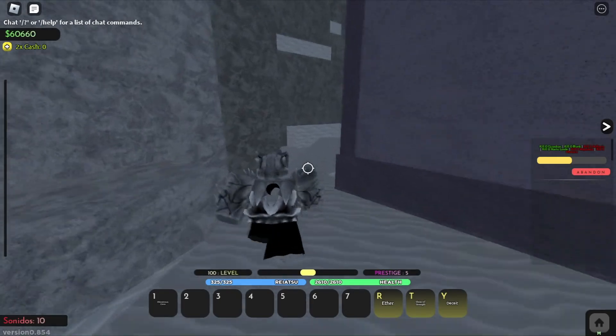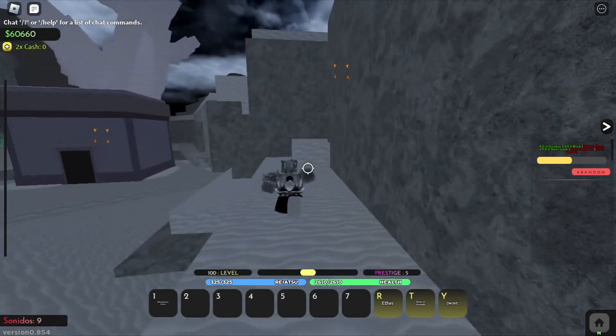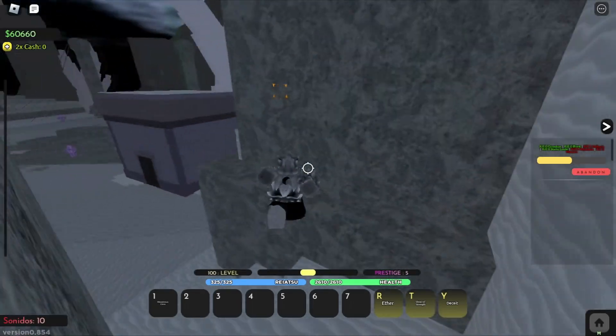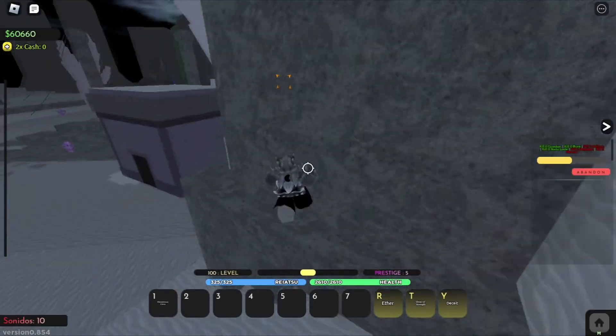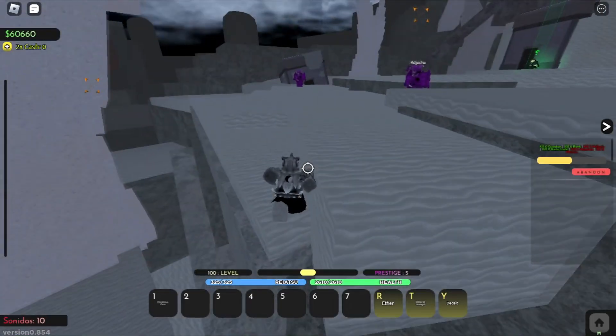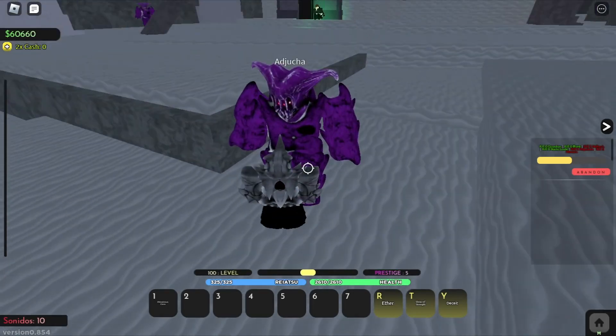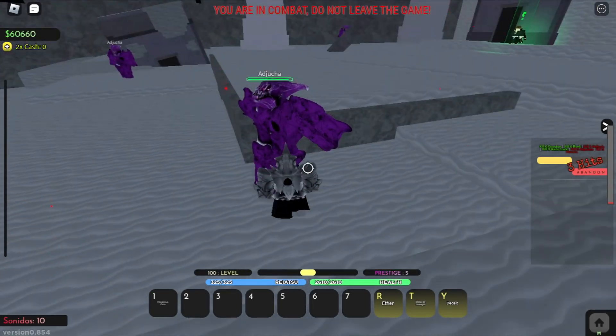Once you've killed all the Vastloaders, get out of this dimension and go back to the main world. Once you're out, you wanna come and kill some Adjuka. Just run the way up here.